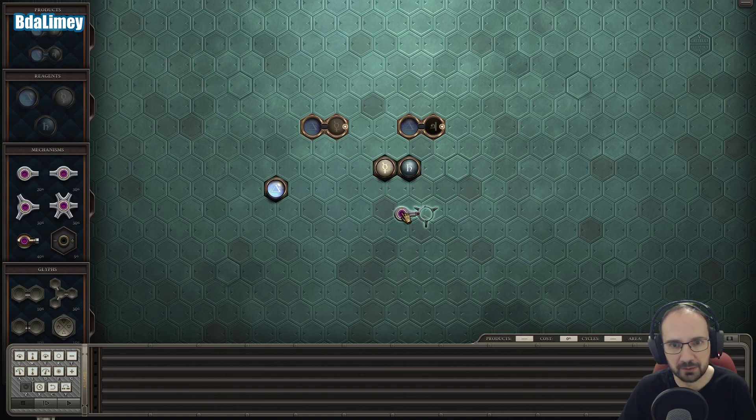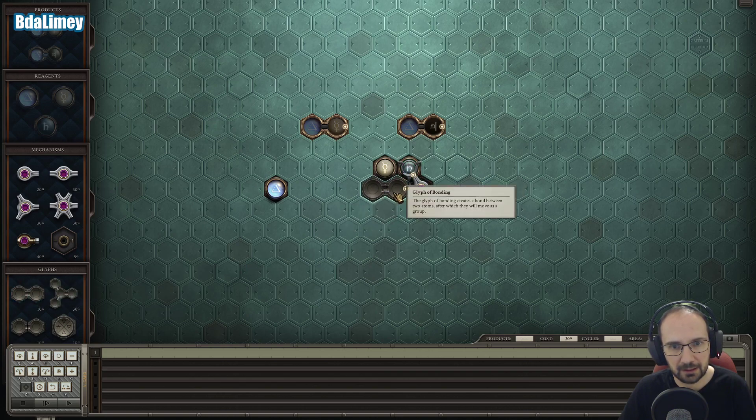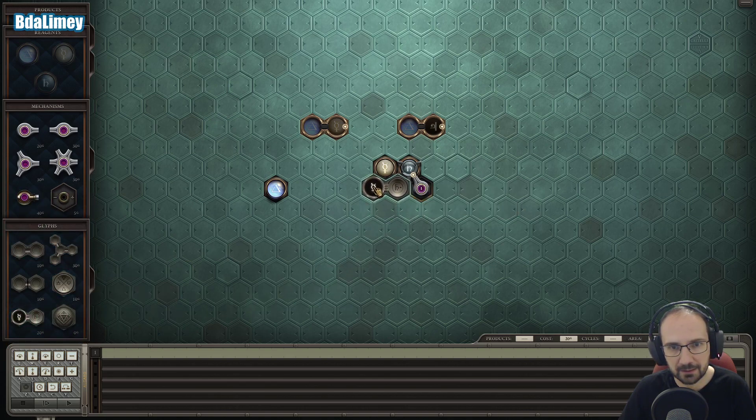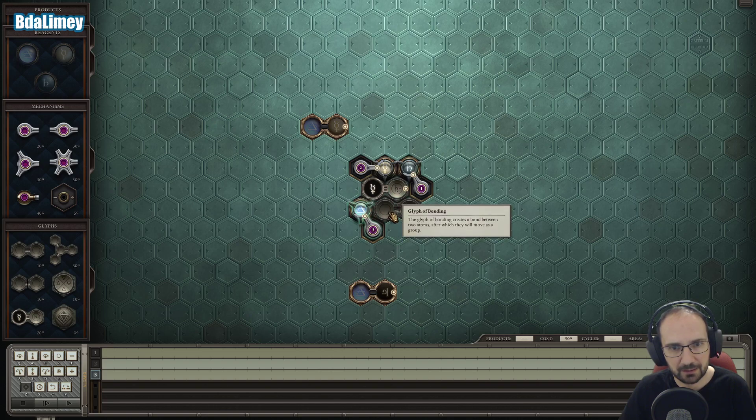Let's deal with this first. We will take that and move it on to here. We don't need that — we need this. So we put the lead on there, we take the Quicksilver and put it on there, and then that will become this. Then we use that to dump it in there, and then we can probably just rotate the whole thing around to there. So that seems straightforward.